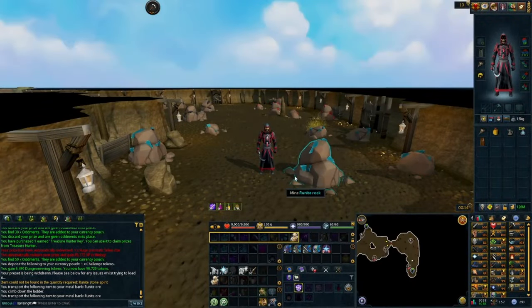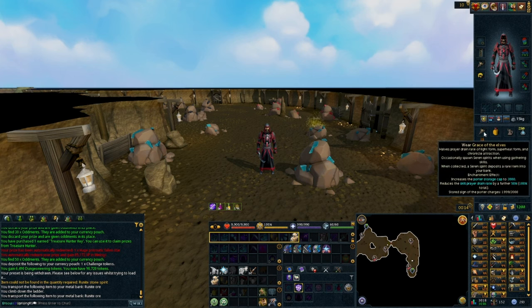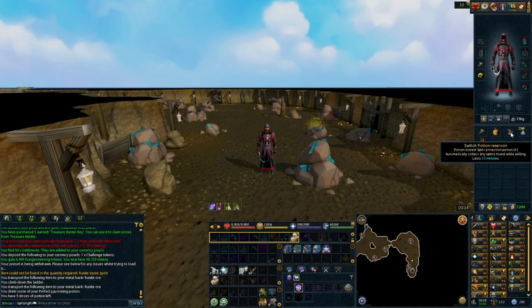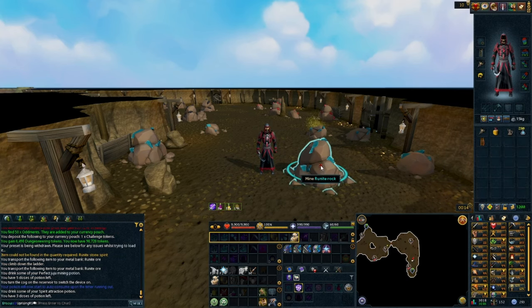For the AFK method itself, it's super simple. Get yourself to the Runite rock, click on your Perfect Juju Mining Potion — it lasts one hour and corresponds with your Runite Stone Spirit, so every time you get an ore, your stamina refurbishes. This is what makes it AFK-able, along with Sign of the Porters with Grace of the Elves. If you're running Spirit Attraction Potions as well, you can throw those into a Potion Reservoir, which makes this 100% AFK-able so you don't have to click on Serene Spirits every time they pop up.